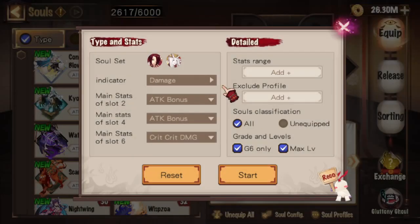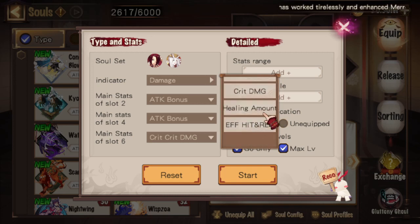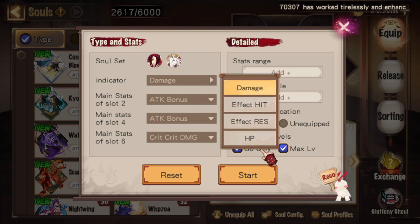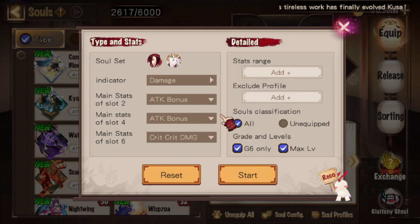Next up is the Indicator. The Indicator is the main criteria that the calculator uses to determine if a particular combination is better than another. There are many different indicators, and you can pick and choose based on what you need. Remember, there are many more options than what is shown at first, and you can access them by scrolling down. For pure stat indicators like attack, defense, speed, effect hit, and effect res, the calculator simply takes the highest of them. For more complex indicators like damage, the calculator measures the total amount of damage that the Shikigami can output in the event of a crit, by multiplying the attack stat and the crit damage stat and assigning them a score based on that multiplication.